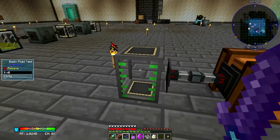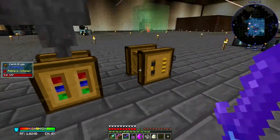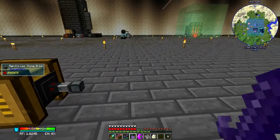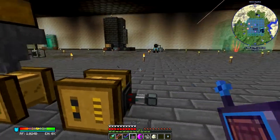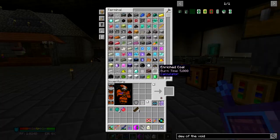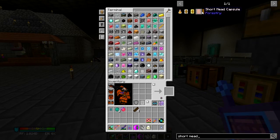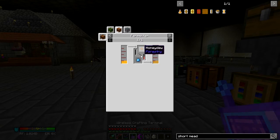Over here, this is a basic fluid tank from Mekanism that I was using to supply honey, but now I don't need that anymore, so I'm just going to pump honey into another one of those tanks — another one of the elite tanks — but I'll do that off-camera. I might just set this up now because this is a fermenter. Honey plus fertilizer gives you short mead. Easy. I have a bunch of fertilizers.